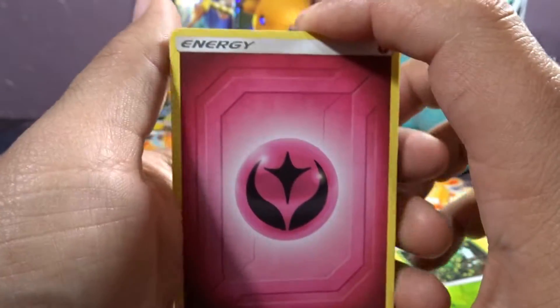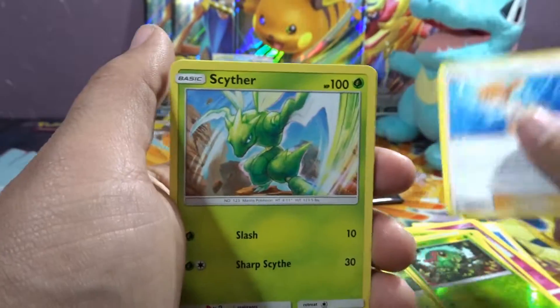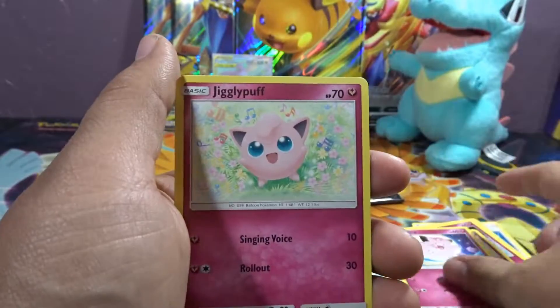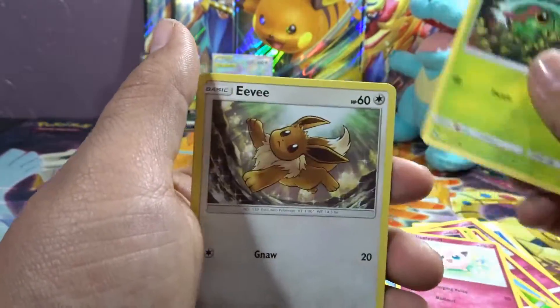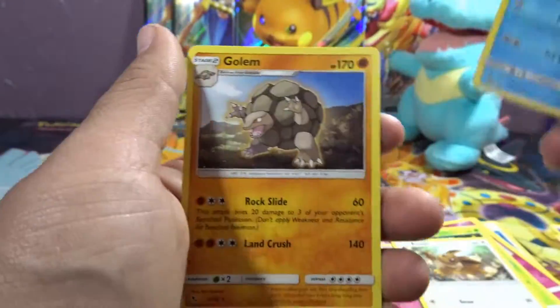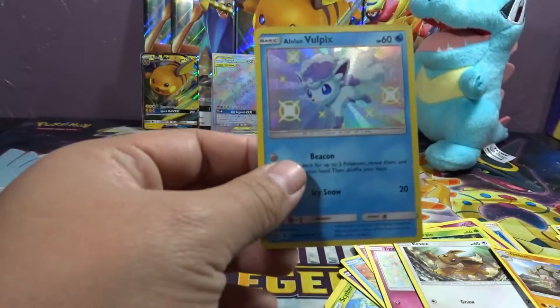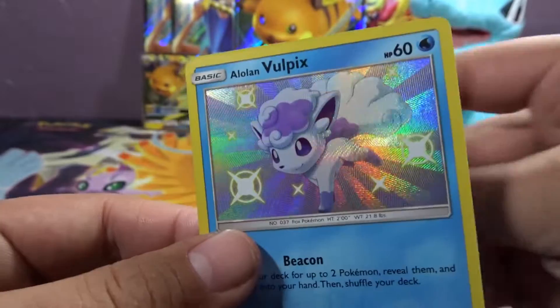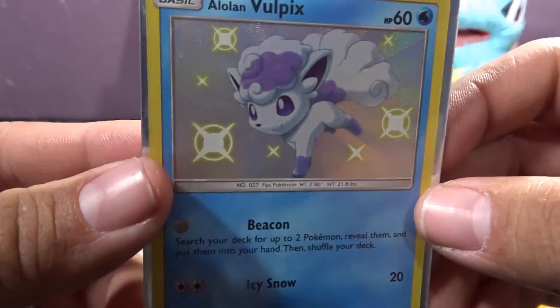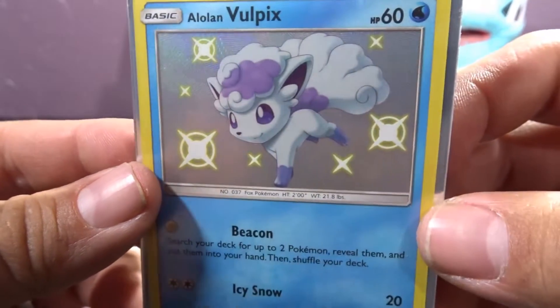I will do another hour of gameplay. Hope you guys enjoy the videos, even though it's not all Pokemon cards every day. Hope you guys enjoy the different kind of content. Alolan Vulpix Shiny — look at that, so cute! Some cute artwork guys. So cute and rainbow-y.